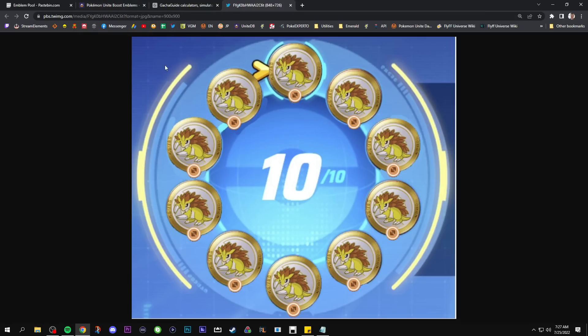First, I want to start with an example build. This will mainly apply to the build we're talking about specifically. But at the end of the day, the TLDR on the probability for these emblems is they're pretty bad. The amount of times a player has to even roll a chance to get any of these emblems is extremely, extremely infrequent. So let's look at the best build for physical attackers.